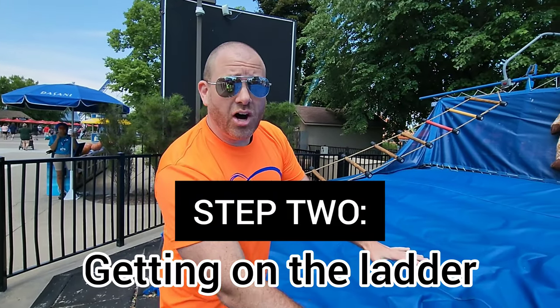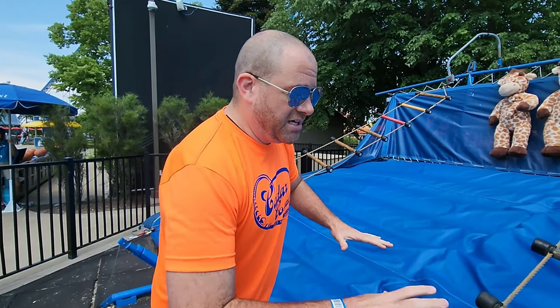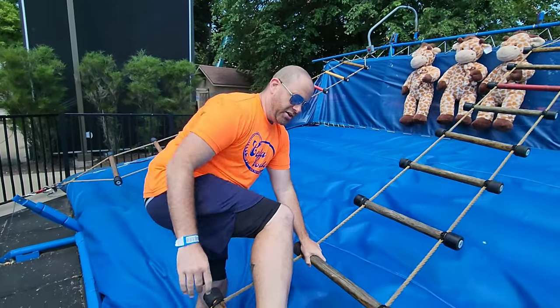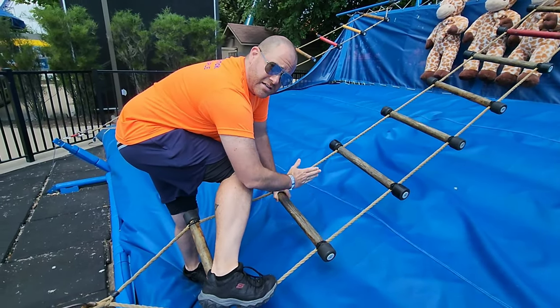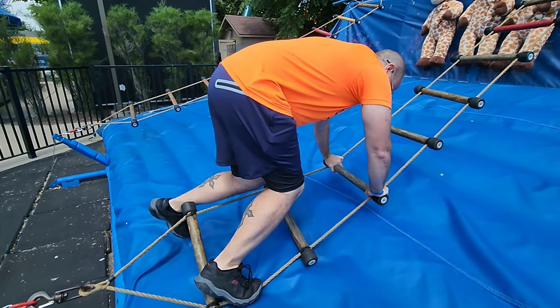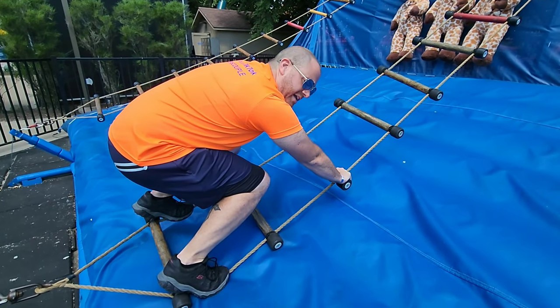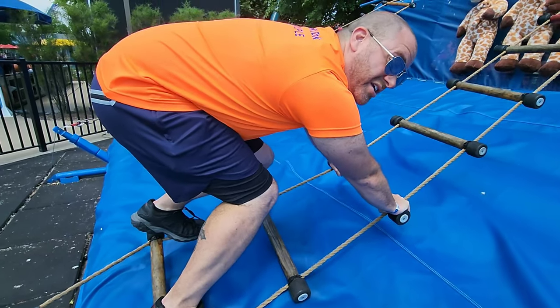Step two: getting onto the ladder. This is the hardest part — one of the hardest parts you'll have to practice over and over again, just getting the balance when you're on the ladder. When you step on, you want most of your foot on the rope with just a little bit of your heel on the bar. You never want to have your feet on the bar at the same time. Then just get a feel for it, settle as low as you can. Keep your butt low — when you think it's low enough, you need to go lower.